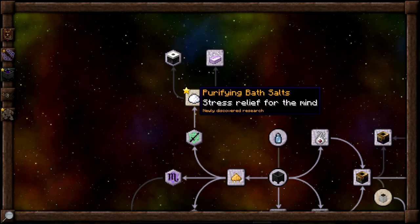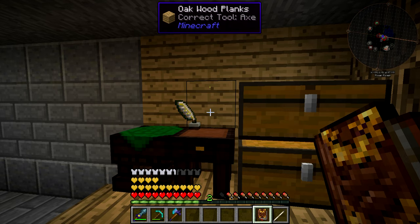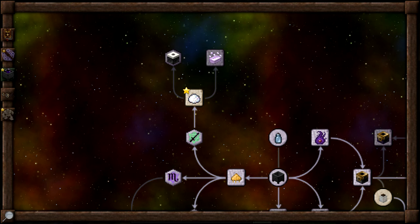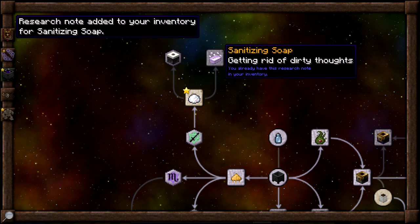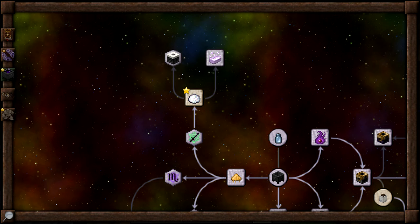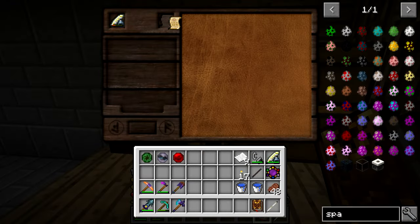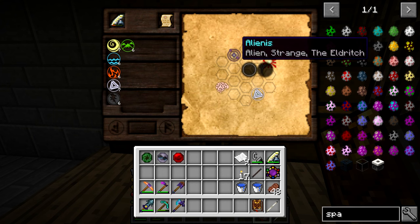These are relatively easy to make, and we're actually going to research a couple other things. We're going to need to do the arcane spa research, and you actually purchase that one with experience levels. It's looking like I'm a little bit low, so we're going to do the sanitizing soap first. Then if we don't have enough experience to get the arcane spa, we'll probably be one kill off. I'll go kill something and then we'll hop back and get that one too.